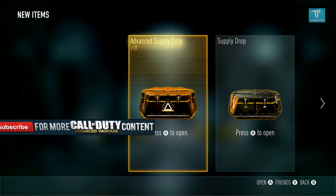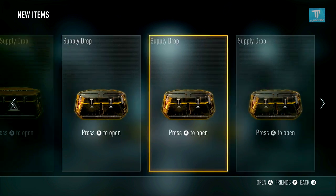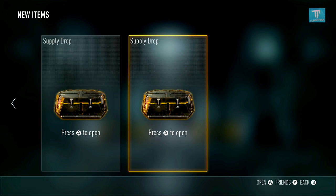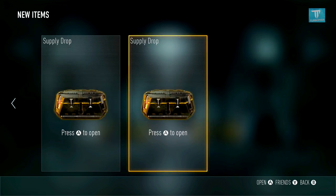I have 18 advanced supply drops here — I grinded for about four of them — and I have one, two, three, four regular supply drops. Which one should I open first? I'm gonna open up this one right here.